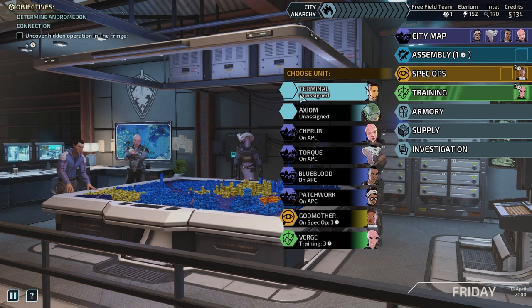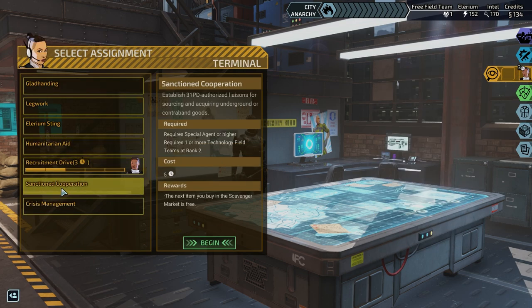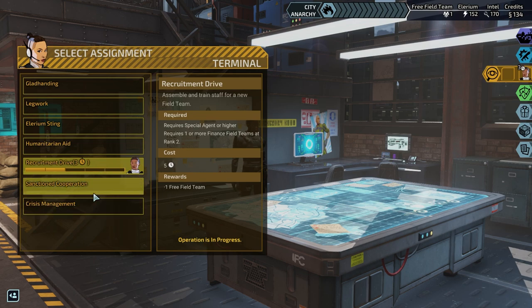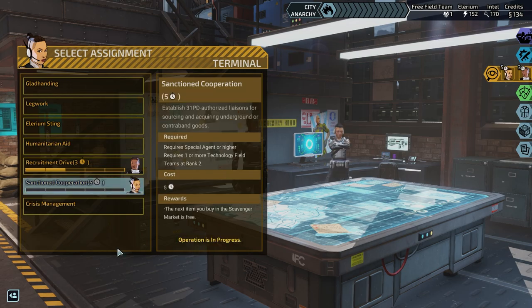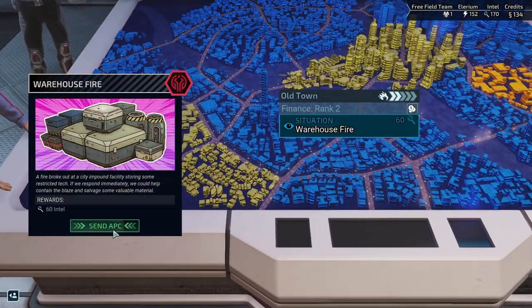Spec Ops next — Axiom or Terminal? I think Axiom for more legwork, more intel, more credits. That said, if we bring Terminal we've got other options: reduce City Anarchy by three, the next item in the Scavenger Market is free, or Humanitarian Aid to reduce unrest in all districts by one. You can only have one person working at a time. A free item is certainly nothing to sniff at — let's get you working on that one. That's all we wanted to do, so now it's time to advance the day.